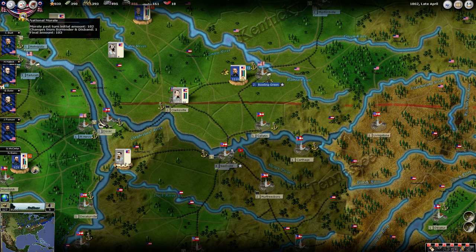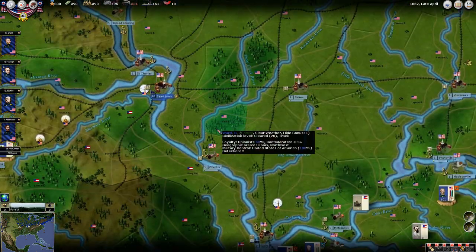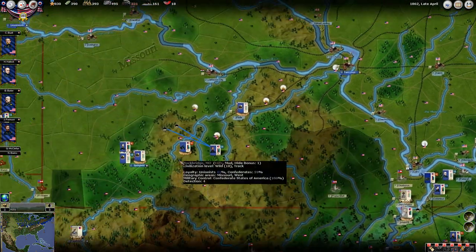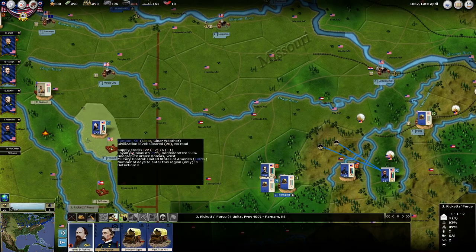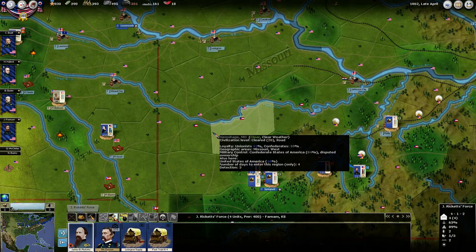Looks like we gained one point of morale from somebody surrendering somewhere. I'm guessing that might be one of those forts over here. Scott looks like he didn't attack him — he just starved him out.